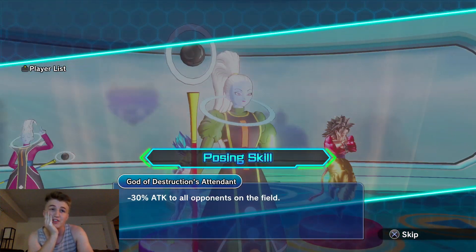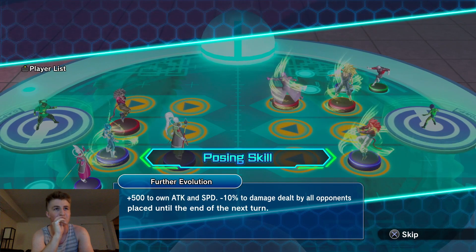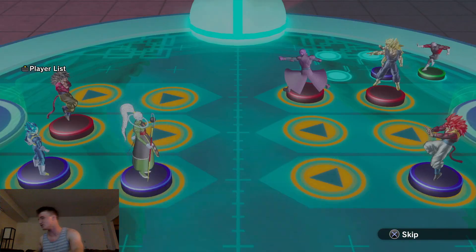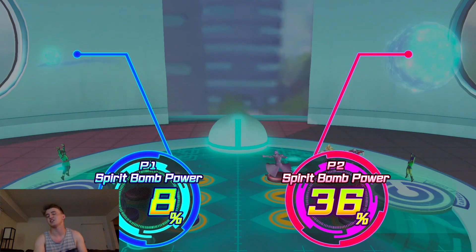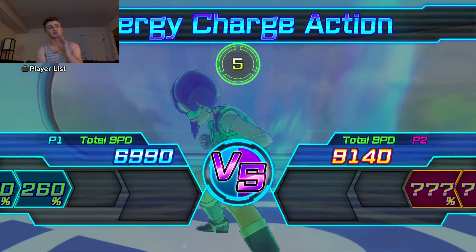We're running Super Saiyan 4 Goku and the Great Blue Evolution Vegeta. Right off the bat, I don't care about this dude — you're doing no damage regardless of what my defense looks like. It's just the way this team is set up. I also have Blue Vegito and the Weas as well, just in case I need to add a little bit more damage.